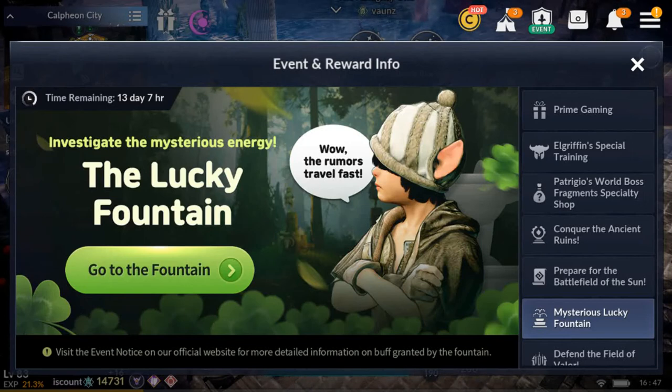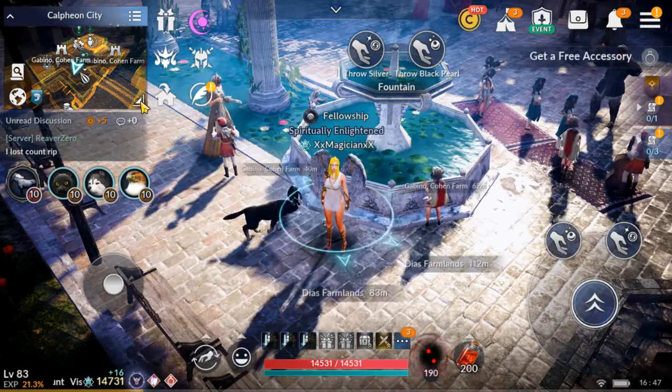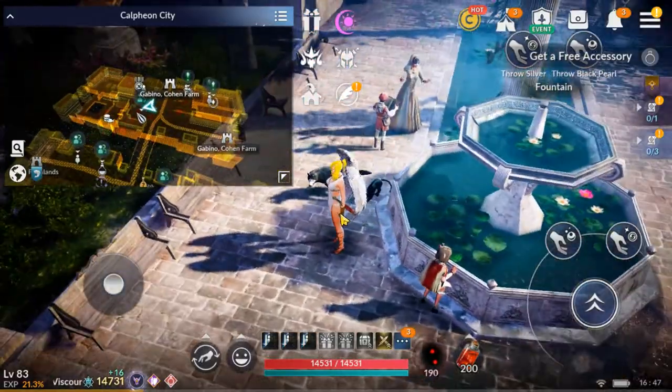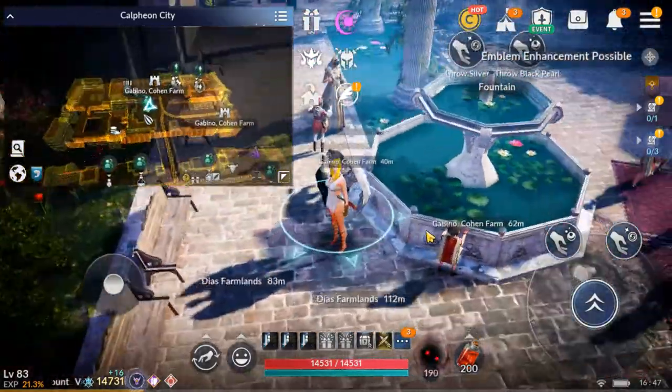So without further ado let's go ahead and click on it. What I did is I clicked on it and then went 'Go to Fountain' and it brought me to Calpheon City. You end up at the fountain there. Let's just turn the map — that's where the fountain is and it's right there.